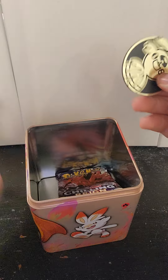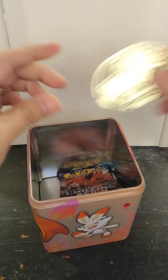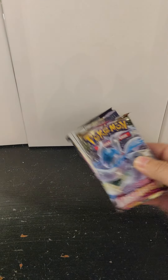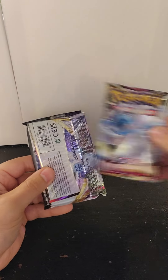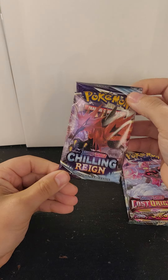Coin out first, so we got a Skorupi coin — pretty cool. I got Lost Origin, Lost Origin, and Chilling Rain.